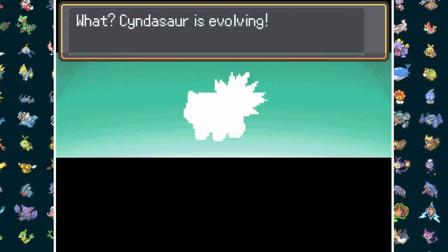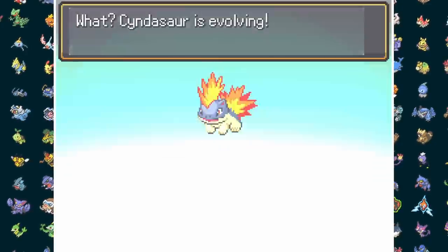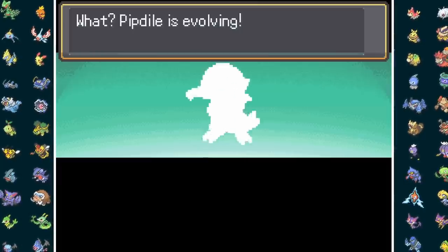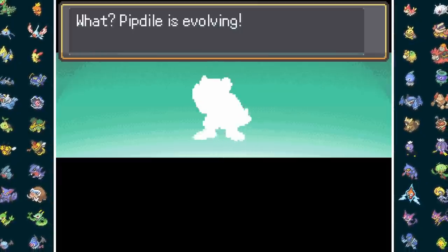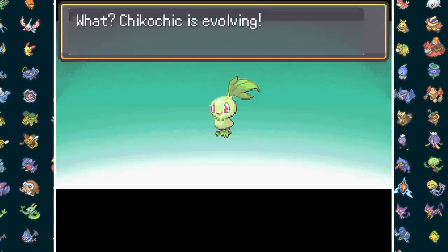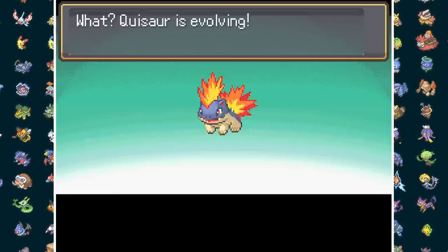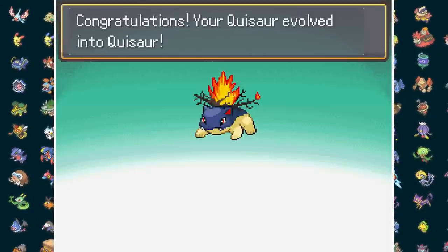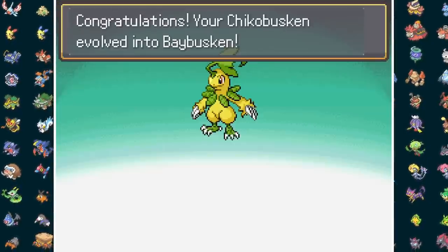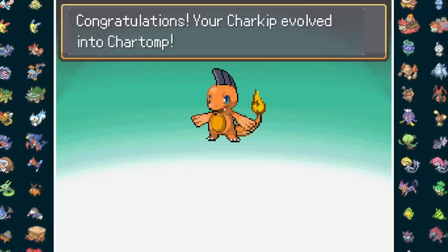Now in Mount Moon, we get a bunch of evolutions, starting with Cyndasaur, who gets a little more firepower and opens his eyes as Quissor. Next is Pipdial — a lot of the stage 1 plus base fusions don't have custom sprites, so here's Pryndial. We also get Chickabuskin and Wartwig, then the Bulbasaur half of our Quissar evolves and we get a little burnt tree on its back.